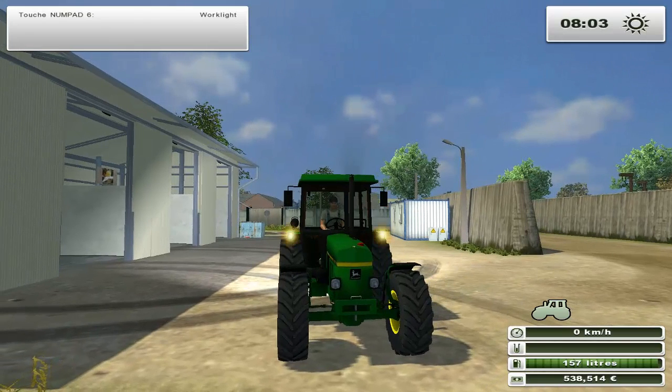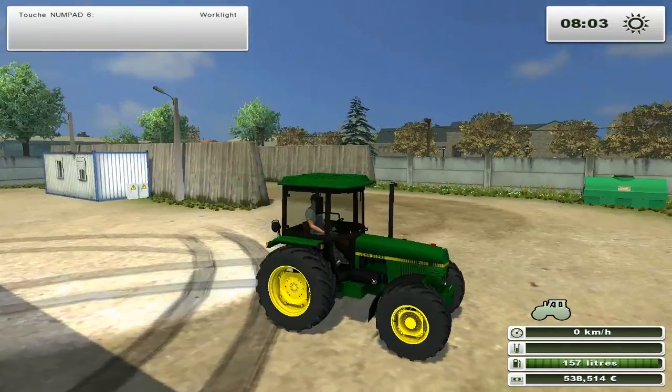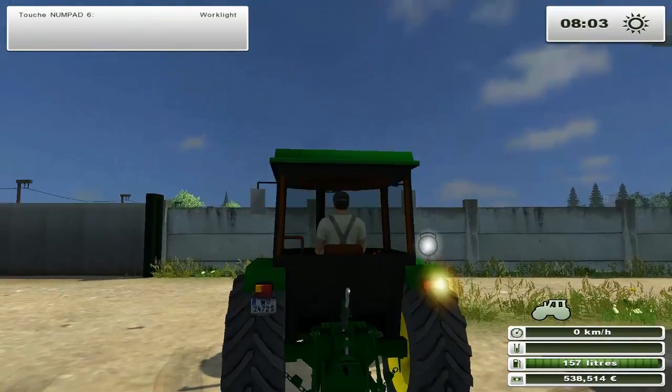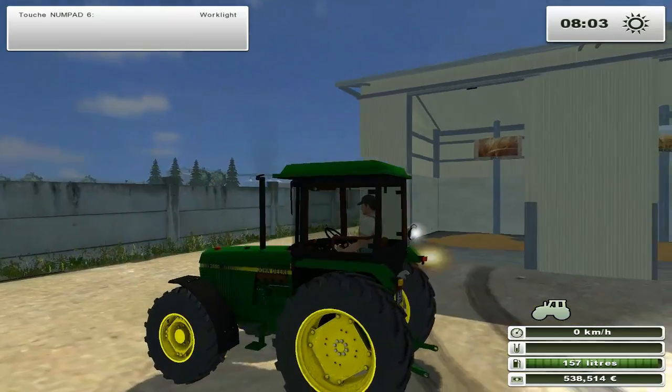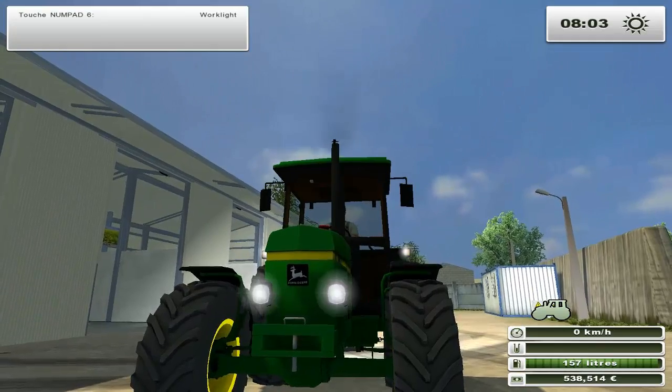La touche 1 c'est pour les clignotants du côté gauche, les warnings, et les clignotants du côté droit. Il n'y a pas de gyrophares — c'est bien dommage, ils auraient pu en mettre un quand même. On voit une chape mais il n'y a pas d'attache. Sinon c'est tout, F pour les lumières.